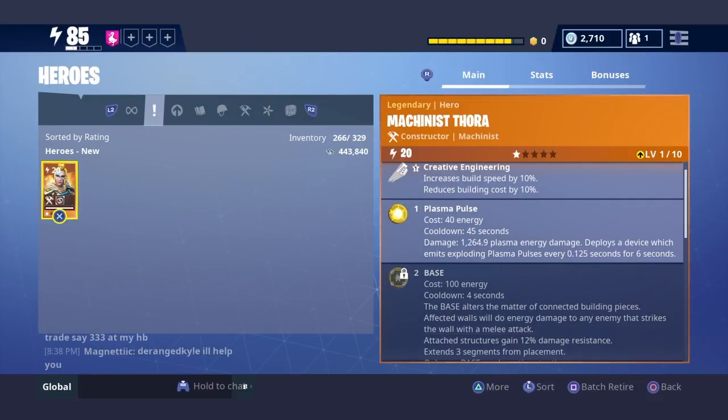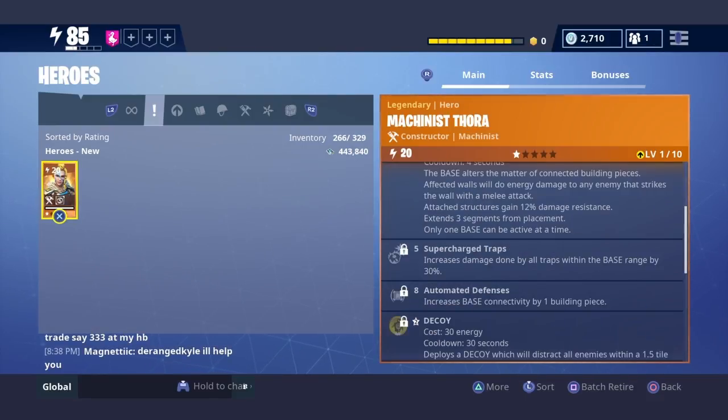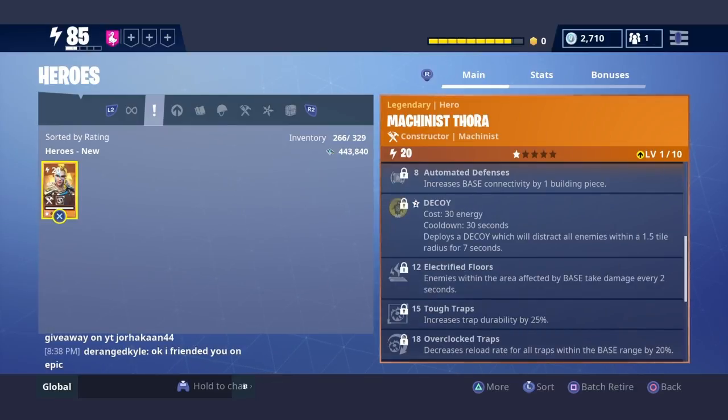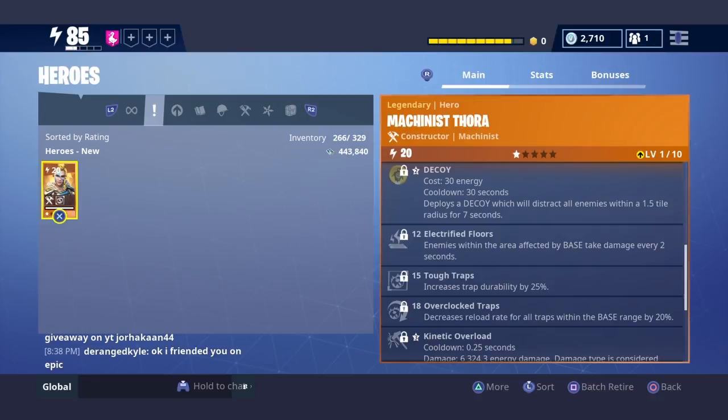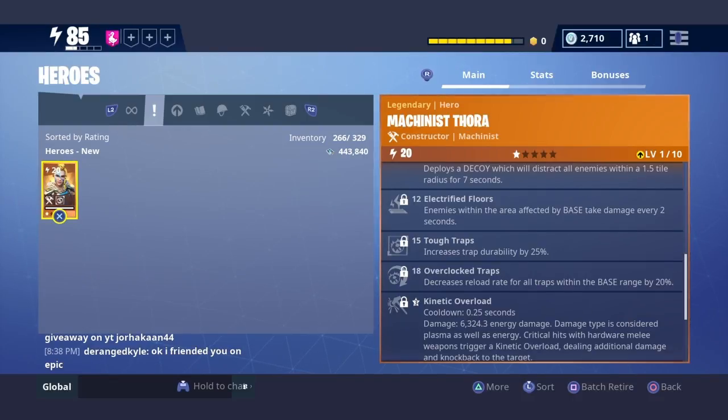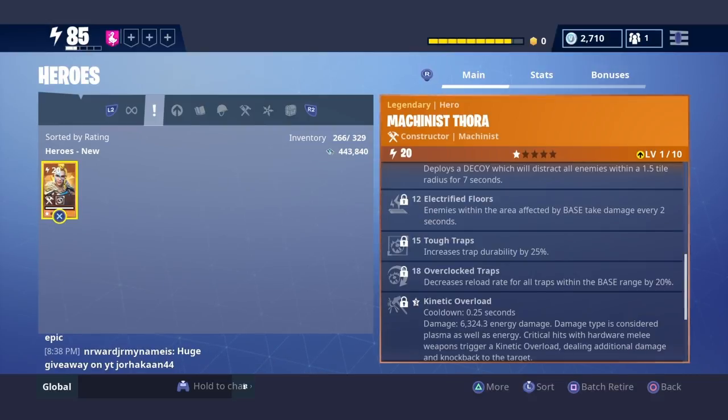She's got plasma burst, the base, supercharged trap like Machinist Harper, automated defense, increases base connectivity by one piece, decoy, electrified floors, tough traps, increases trap durability, and overlock traps which decreases the reload rate of traps. So if you have a trap that takes one second to reload, with her it's gonna take like 0.8 seconds to reload.